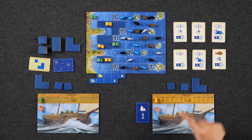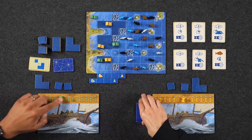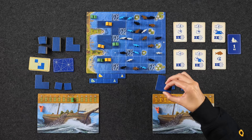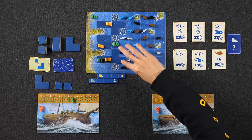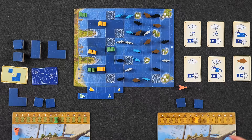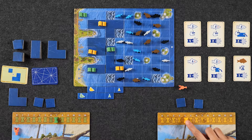Round 2 actions begin. Monique immediately places her large L-shaped tile, then uses her lobster right away to take a second back-to-back action — moving a ship two spaces forward, spending two time, to claim two fish adjacent to her boat. She notes this was an early but deliberate lobster use.